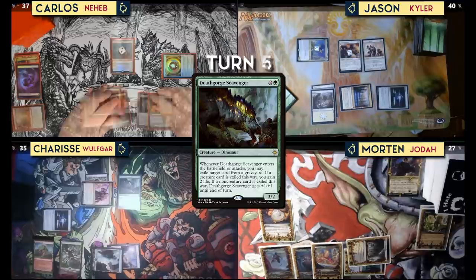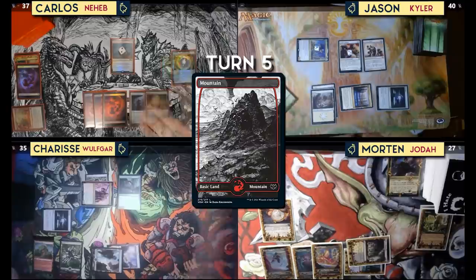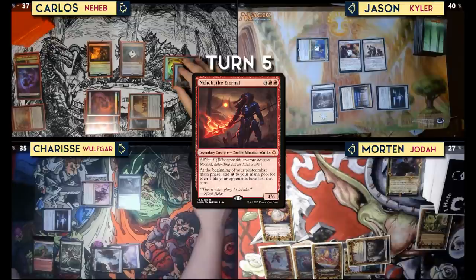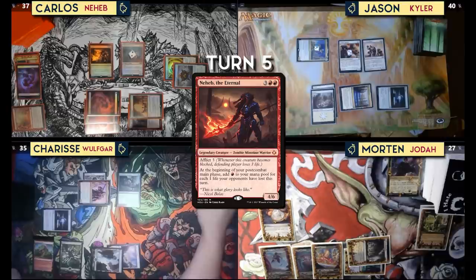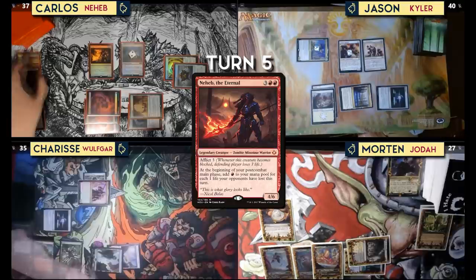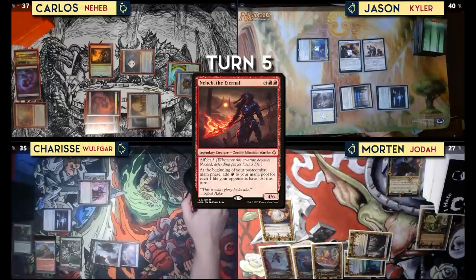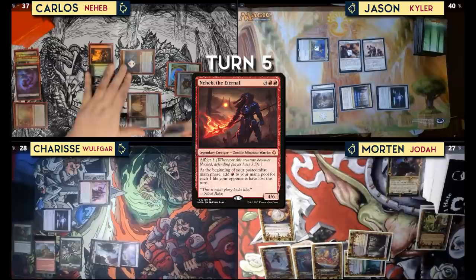12 commander damage. Untap, upkeep, draw. Play a mountain as the land for turn. Pay two for Thought Vessel, then pay five to cast Neheb. That will trigger Terror of the Peaks — Neheb doesn't have to be a dragon — and it'll deal four damage since Neheb has four power. I think I should kill that graveyard eater. I'll swing seven at Sharice.